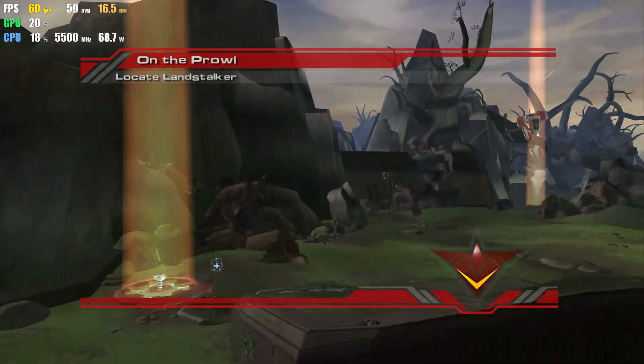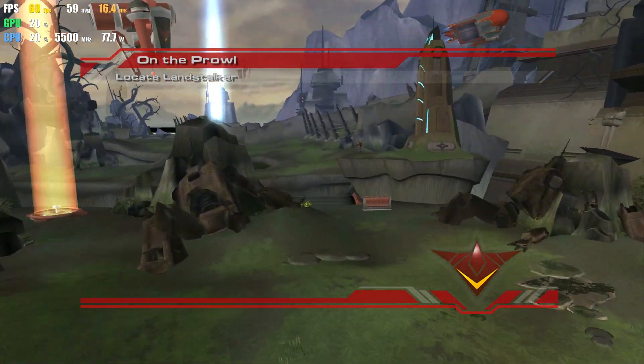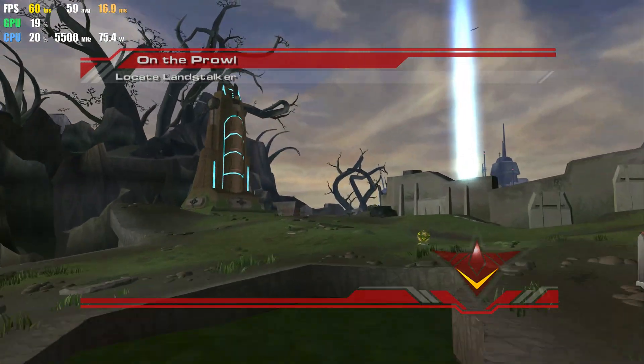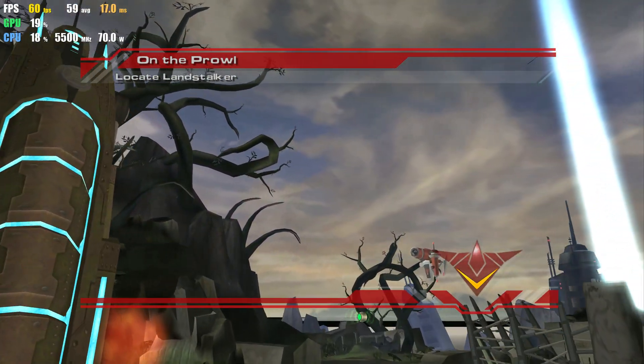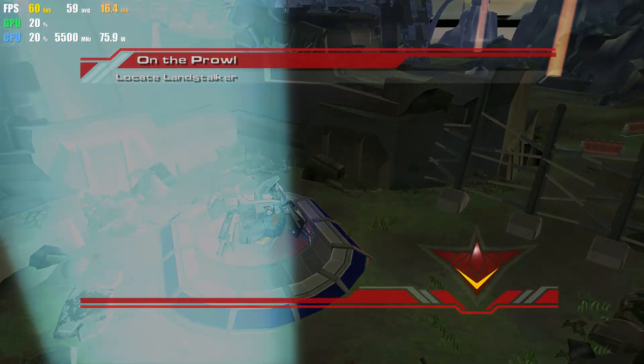As Team Darkstar continues toward the Catachrom Burial Dome, they'll need to cross what I like to call the chasm of endless falling and eventual dying. In the unlikely event that they survive, they'll take control of the big, bad, and burly walking armored tank called the Landstalker. Good luck, kids!